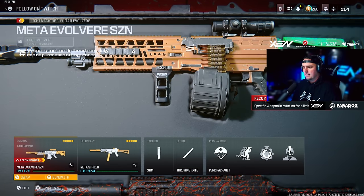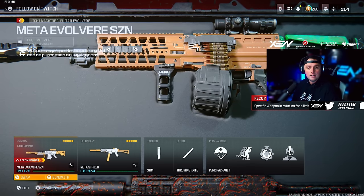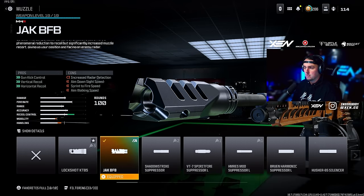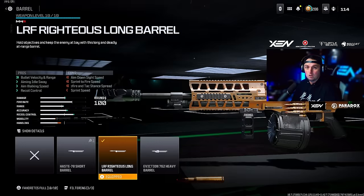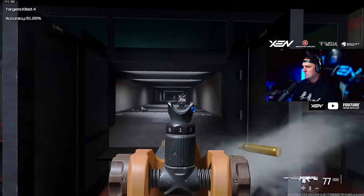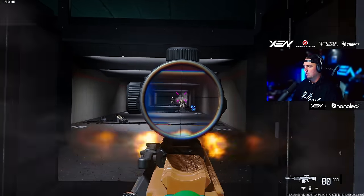A lot of people have been talking about the Tac Evolver — I didn't like it when it first came out because it was too slow, but they buffed it and now it's very viable and very much in the meta, with very little recoil. I paired it with the Striker, which got another buff and is one of the easiest to control for recoil. For the Evolver: JAK BFB muzzle — recoil gun kick went from 60 down to 55 percent, not significant enough to drop it — the Righteous Long Barrel, Kimura RYN-03 Vertical Grip for vertical recoil control, Choreo Eagle's Eye 2.5x scope, or swap the scope for High Grain Rounds and the Rampart Heavy Stock — it's an absolute beam either way.